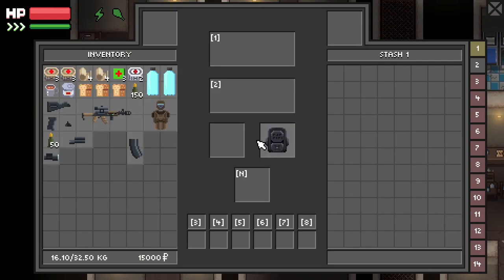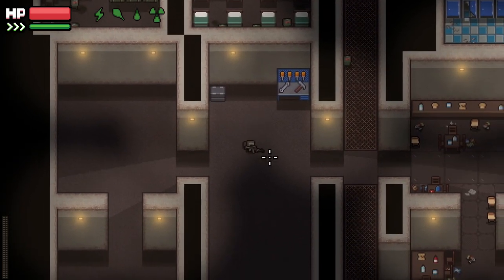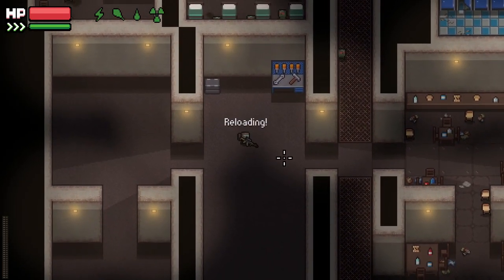I'm just going to dump all of these weapon mods that I just put on that gun into the stash, and then I'm going to put my armor on and equip my weapon. Look at that - I didn't have armor like that before. This might be the best start, I'm not too sure though. We'll see how it goes.